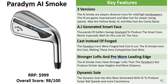The features of the Paradigm AI Smoke irons: we've got three versions to cater for all levels of golfers. The Max is a hollow bodied iron that we'd usually see in a player's distance model, but these are game improvement. We've got the High Launch for players who struggle to get the ball in the air and want more spin rates, and then the Max Fast for seniors and slow swing speeds. The HL and Max Fast are cavity backs while the AI Smoke irons themselves are hollow bodied.